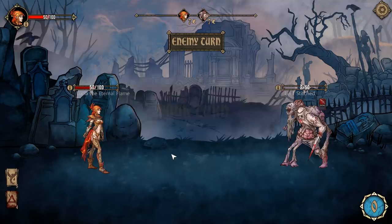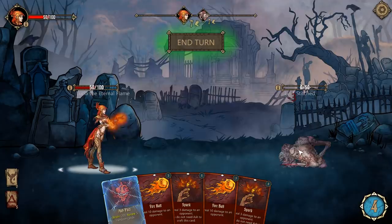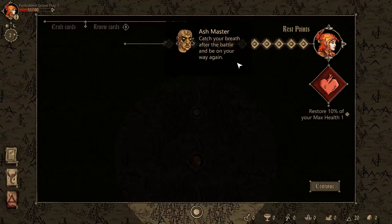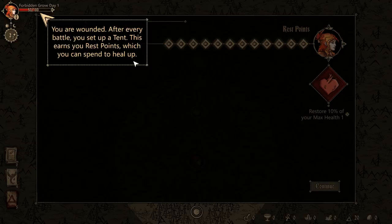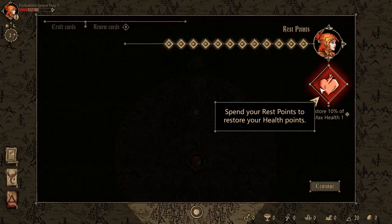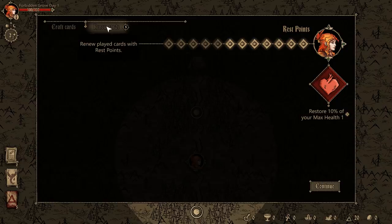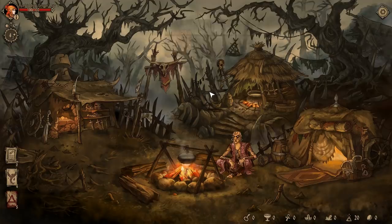We'll hit him with a spark, save the fireball for the next one. After battle, you set up a tent — this earns you rest points, which you can spend to heal up. Spend your rest points to restore your health. It won't let me renew any cards, so I guess we'll just have to keep moving. We're almost there — keep moving.